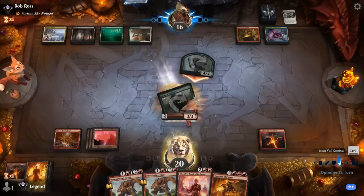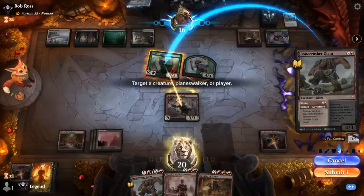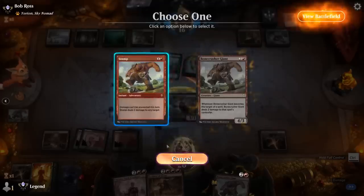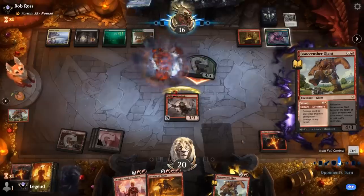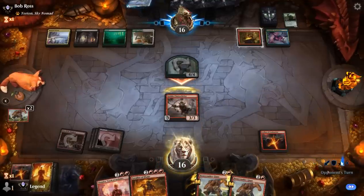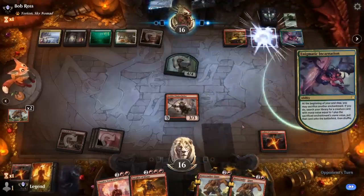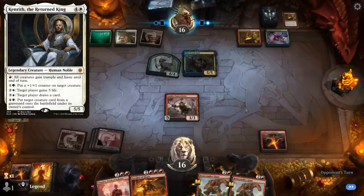Fires doesn't deny them from casting anything at instant speed, just during their turn, so it's possible they can mess this up. That worked — that feels like a win! We still have our Leyline, and our opponent did have the fifth land, so they would have been able to flicker the Titan. Opponent can still get a five-mana card like Kenrith to take over, or a Scarab God to bring back the Titan.